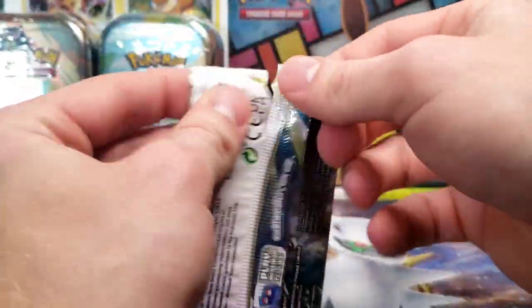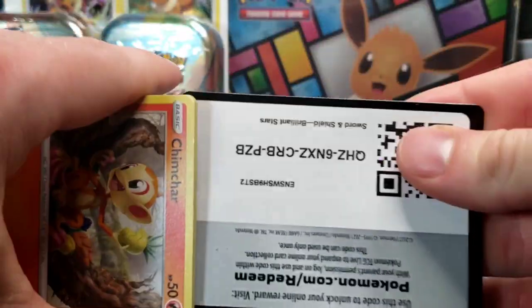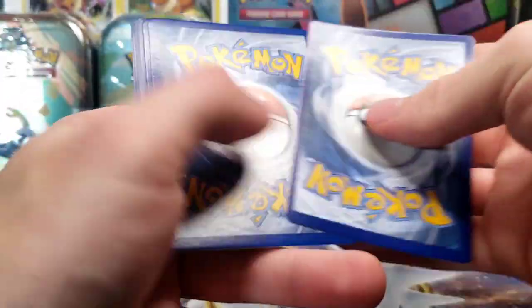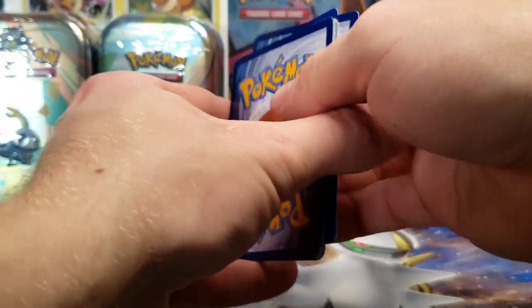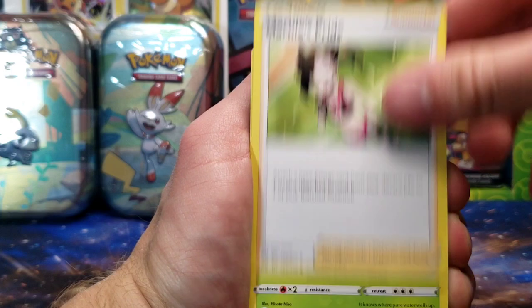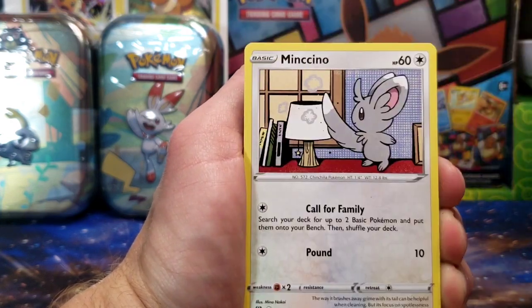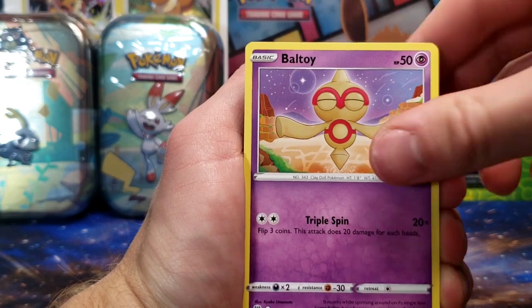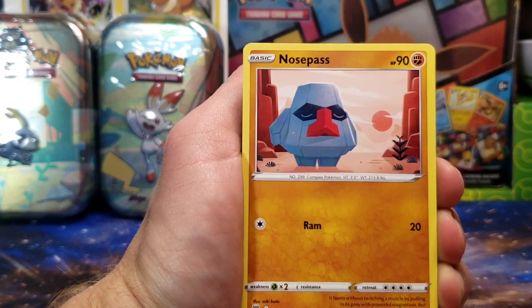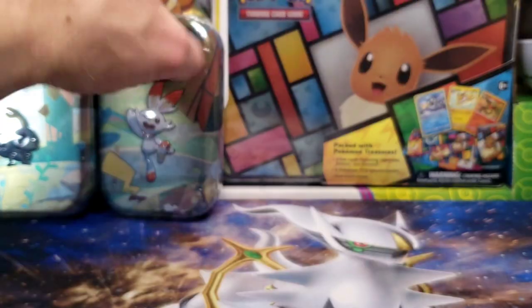I did open a couple packs that I had gotten from cheap collection boxes, and I happened to get a Rainbow from Evolving Skies, which was nice because I still have a ton of those cards I need for the binder. Next pack here: Grottle, Clang, Chimchar, Mincino, Ball Toy, Snorunt, Nose Pass, Petriso Reverse, with a non-holo Haxorus.